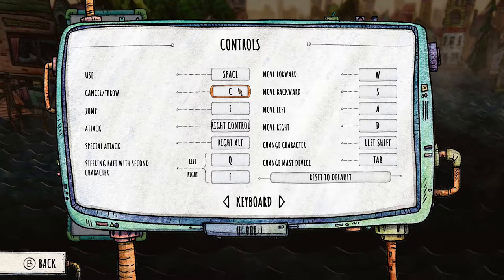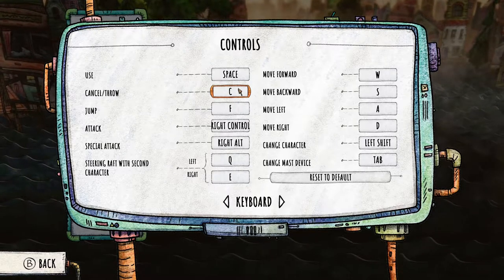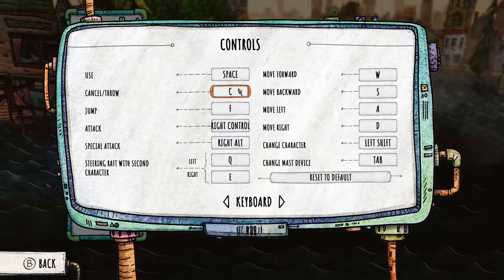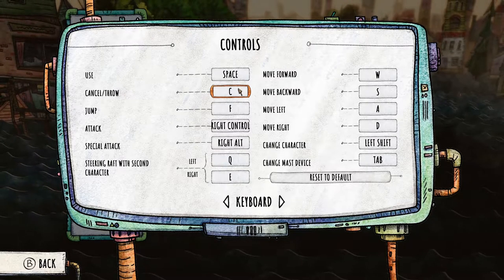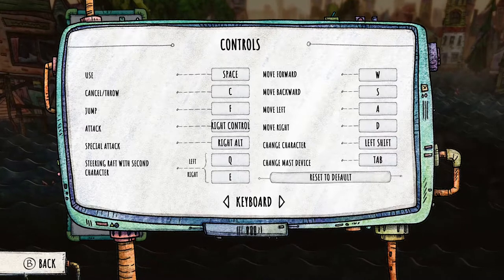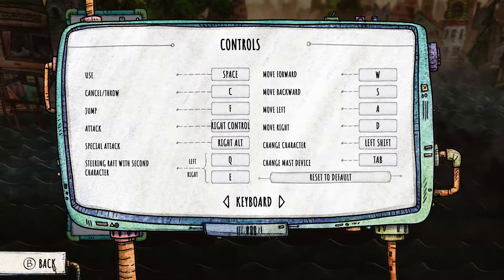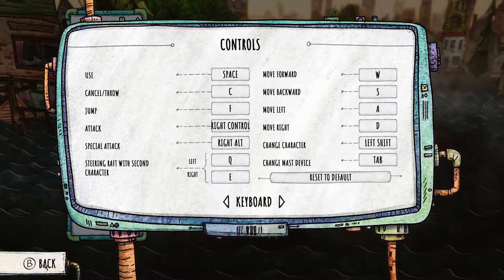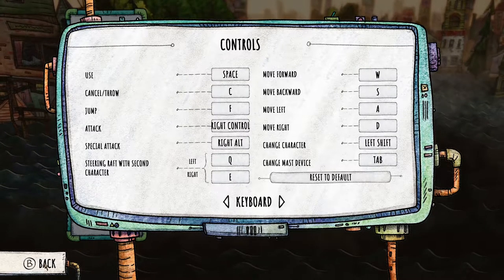It doesn't create a huge amount of player problems in the game. Once you're in the game the controller is just easier in my opinion, but when you're in the menus sometimes using the mouse doesn't really work as you'd expect. For example, the back button — you can't click it, you have to use your controller to press back, which is a bit of an oversight.